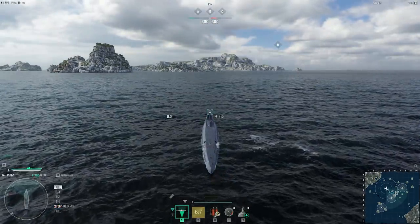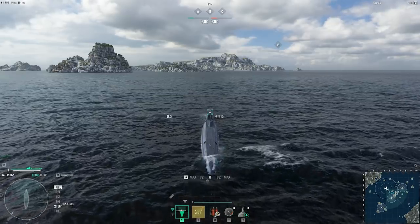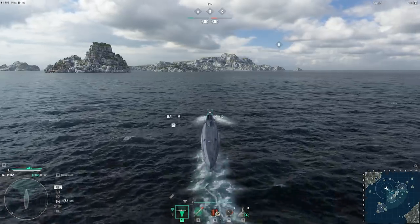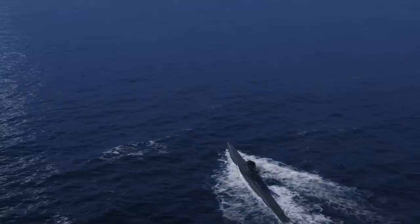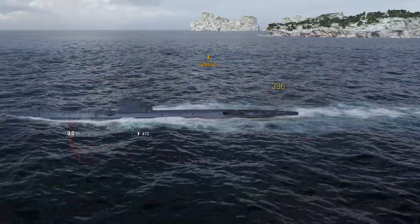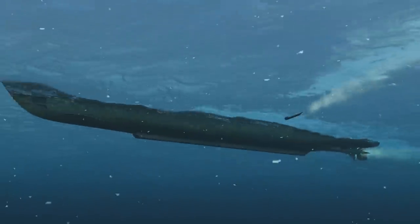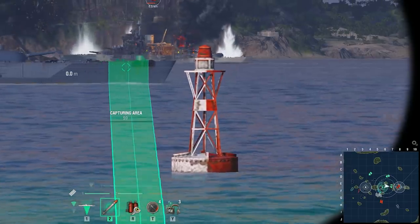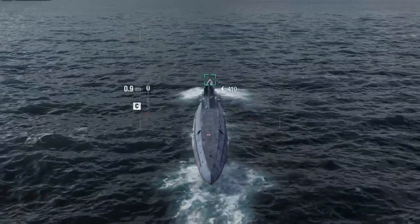Submarines are controlled like any other ship in our game, with the W, A, S, and D keys. They have two positions — surfaced and submerged, the latter of which starts from a depth of six meters. A submarine in her surfaced position has high speed, but is more detectable by enemies and can be hit with shells, aerial bombs, missiles, and even torpedoes. Note that you can only capture key areas while in the surfaced position.